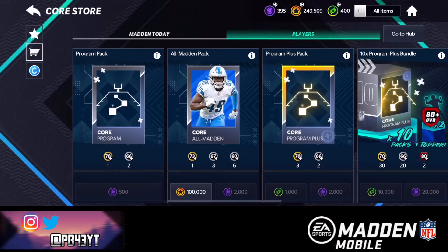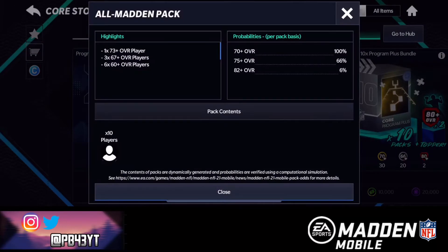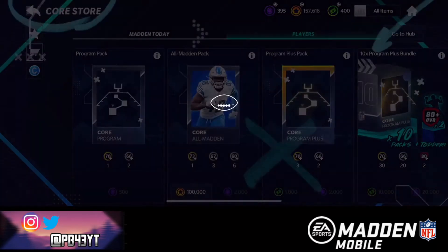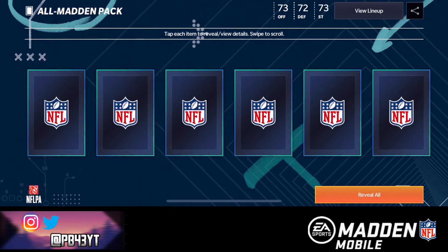What is up guys, PB4 here with another video. Today I'm dropping an All Madden pack opening — we got two All Madden packs to rip open. It literally just dropped, so let's look at the odds: we have a 6% chance at 82 plus, a 66% chance at the 75 plus, and of course a 100% chance at a 73. This pack contains six 60-pluses, three 67-pluses, and one 73 or higher. Hopefully we can pull something crazy — maybe an elite — that would be absolutely insane. We have Kenny Galladay on the pack art, or maybe Marvin Jones, I'm not sure.